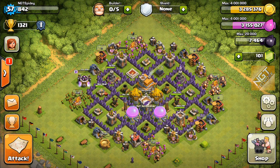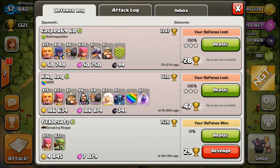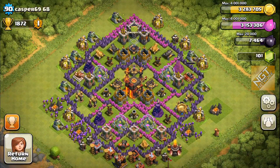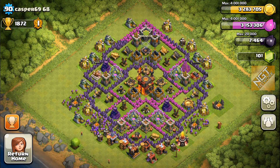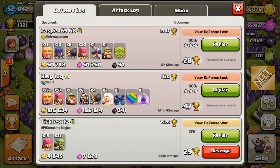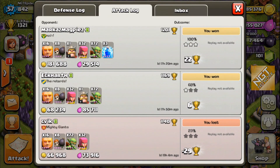Outside of that, I do want to show you a defense replay. I've been attacking mostly for resources and I was going up in trophies, so some of the guys I attacked are level 9 and level 10 Town Hall. Let's take a look at this guy — you can see what he attacked me with. This guy is obviously level 10. I think I attacked him for resources. Let's go back and look — we probably won't be able to show a replay, but we can probably find him in the log.